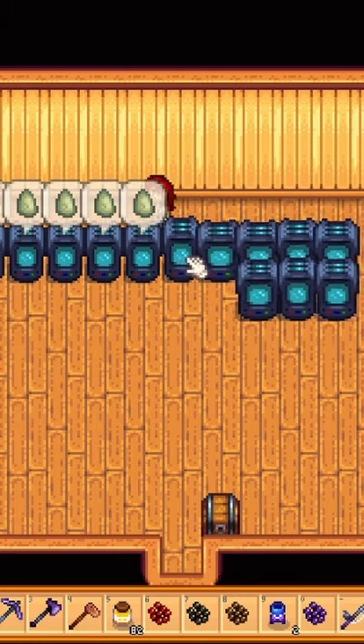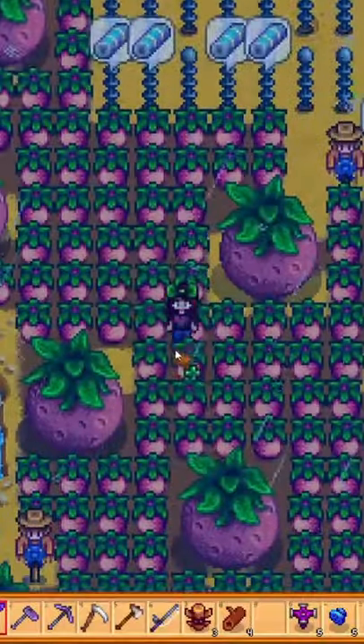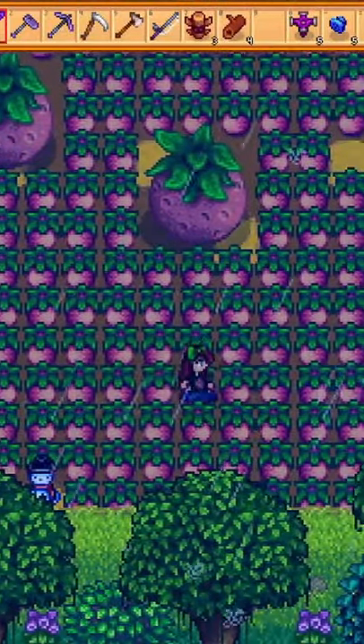You can get an infinite amount of staircases by duplicating jades with a Crystallarium and then trading the jades in for staircases at the Desert Trader. You can also easily craft tons of rain totems by planting pointy pine trees and getting some pigs.